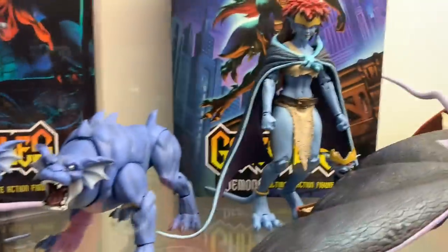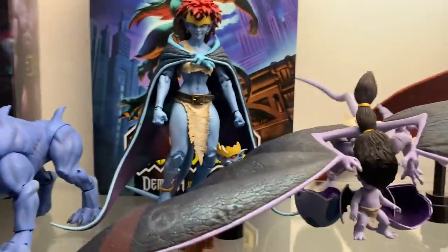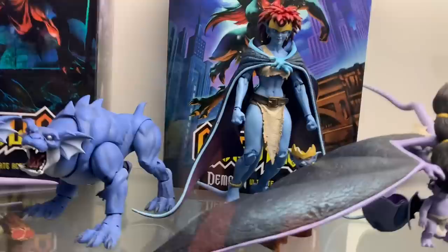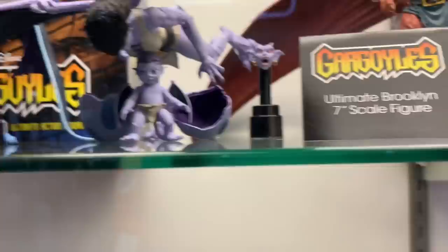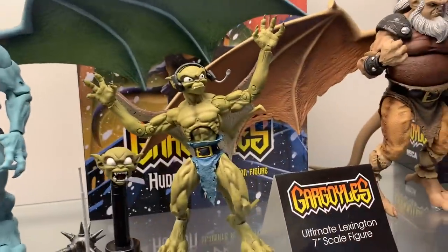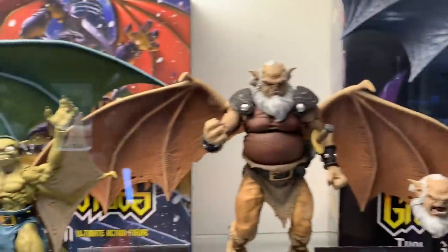Gargoyles! Oh my god, look at the Goliath with draped wings — I have that. But this I do not have: Demona with the draped wings. I can't wait. Look how great she looks. Here's Xanatos. This Angela fell over but I assume she looks great — there she is from the side.